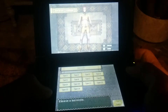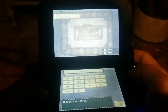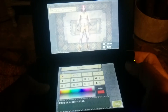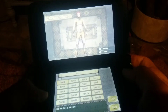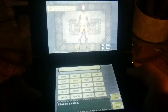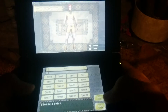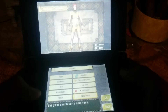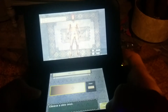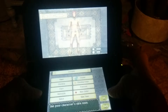New game. Alright, so I'm going to have to name my character and all this stuff. Let's see here. Let's do the gamertag. I can't put my name yet. Orange is my favorite color.